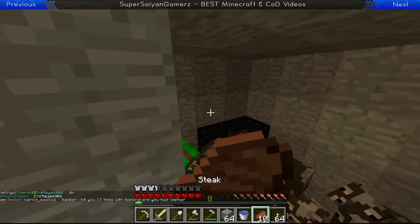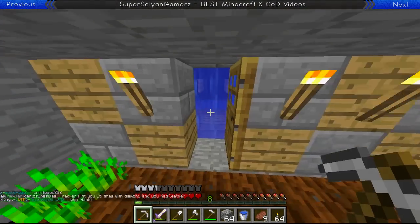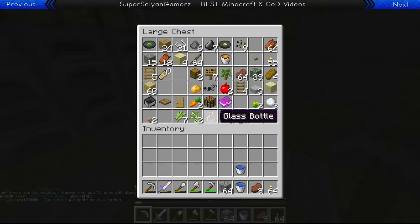We need to get three leather, I think — for a book? Yeah, actually we need a single book. There we go, I got it. Okay, let's make that enchanting table.